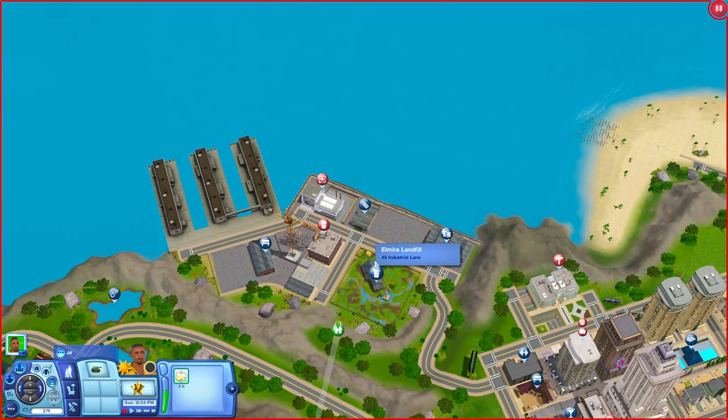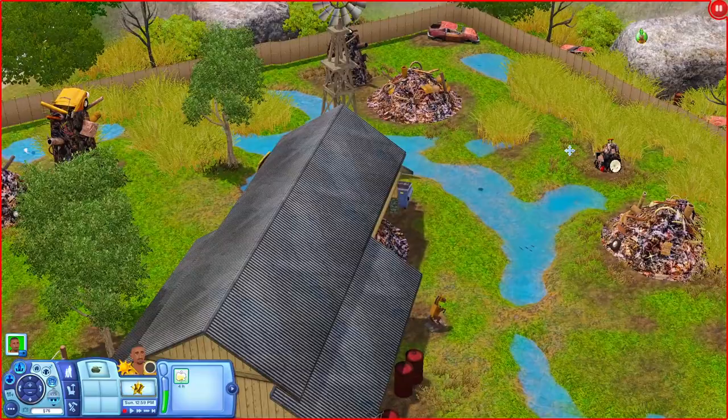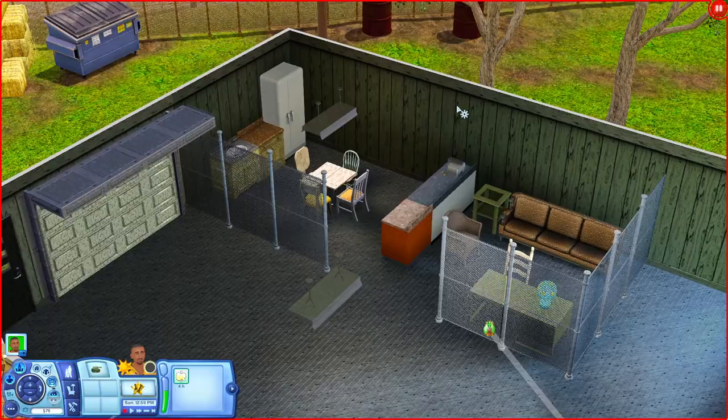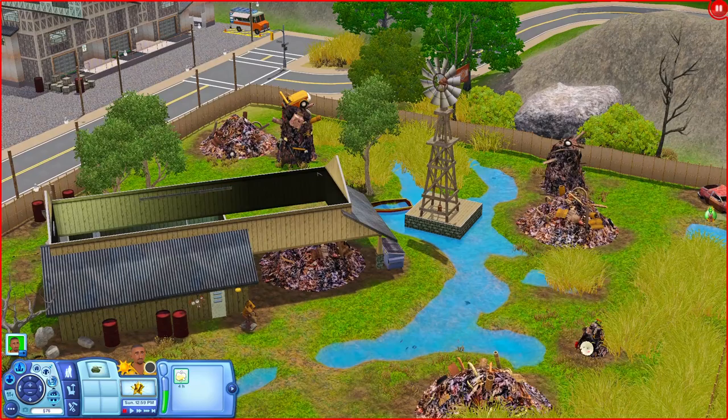Now let's go to the Elmira Landfill. There's plenty of scrap out here so your sims can definitely come here, and there's also a little pond area where you can fish. Inside the building you have bathrooms on the right and a little kitchen break room area with a desk where your sims can come and eat or use the bathroom.